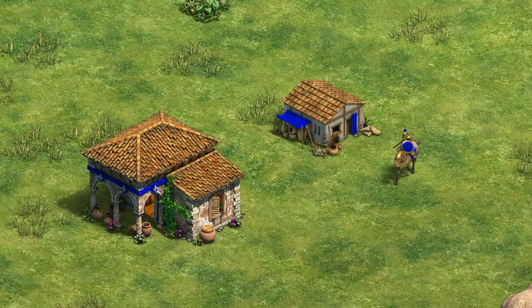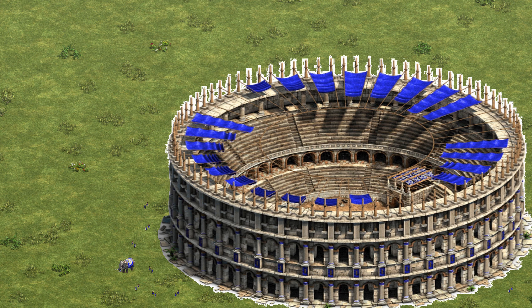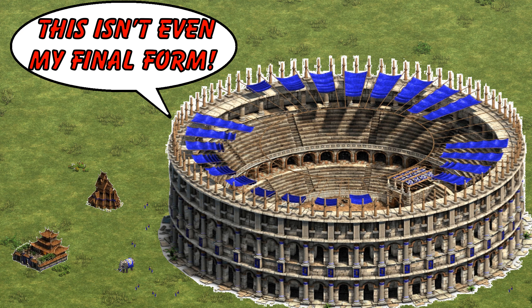At least the buildings in AoE2, while still on the small side, are a clear upgrade from their cramped AoE1 counterparts. But the most striking result of Venny's project may be in showing us the contrast between the massive Colosseum — which isn't actually the Colosseum, but rather the smaller circular Verona Amphitheater — and the smaller buildings, especially the Vietnamese Wunderling and the Viking Wunderkind.